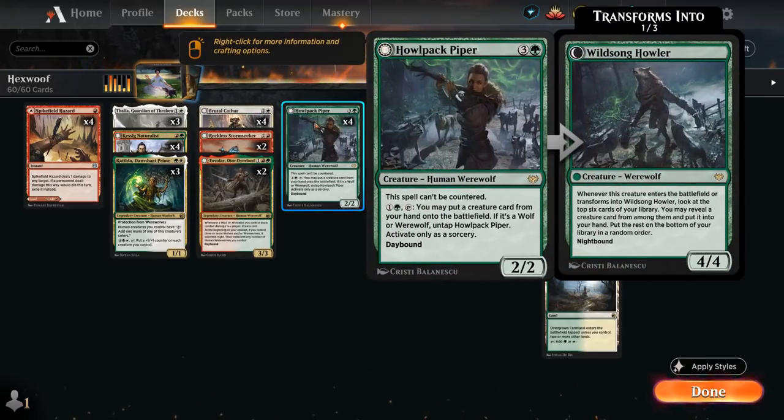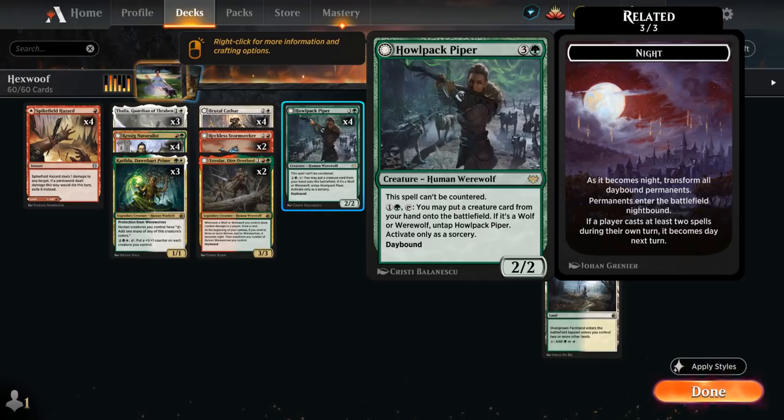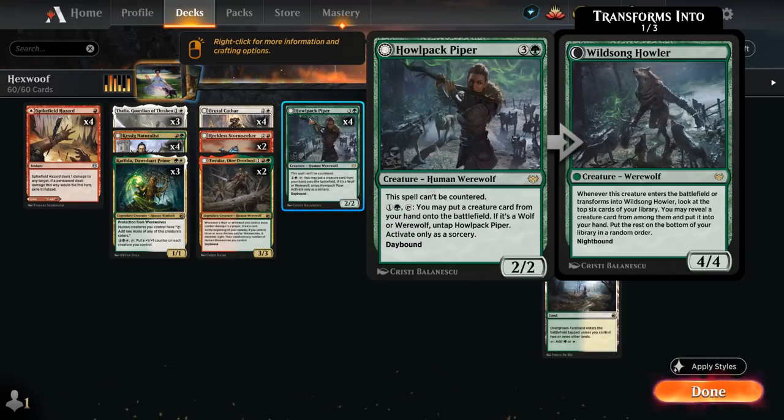The 4-mana 2/2 human werewolf from Crimson Vow is uncounterable, and for 1 generic and a green we can tap and activate it to put a creature card from our hand onto the battlefield. If that creature is a wolf or werewolf, we can untap the Piper to potentially activate once again. We can only use this at sorcery speed, but using the Piper's ability is also an excellent way for it to transform from daytime to nighttime, as we wouldn't have cast any spells that turn.